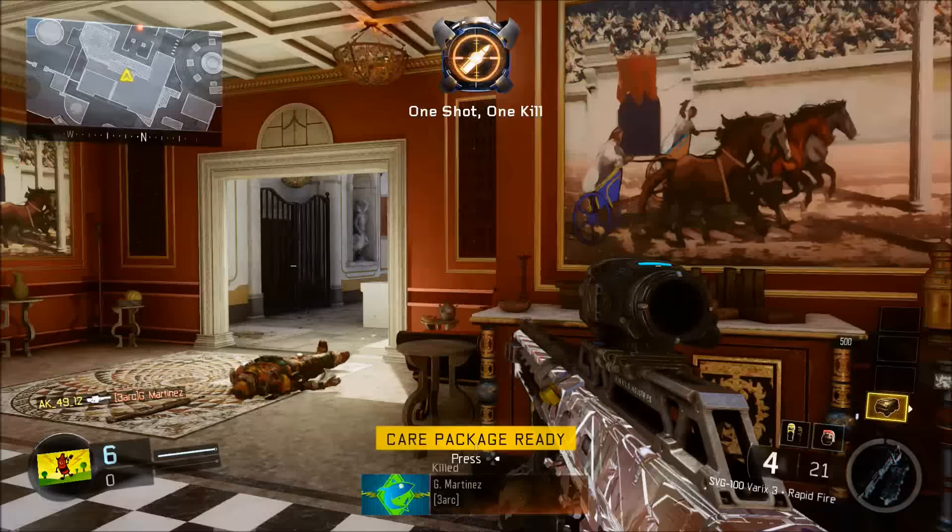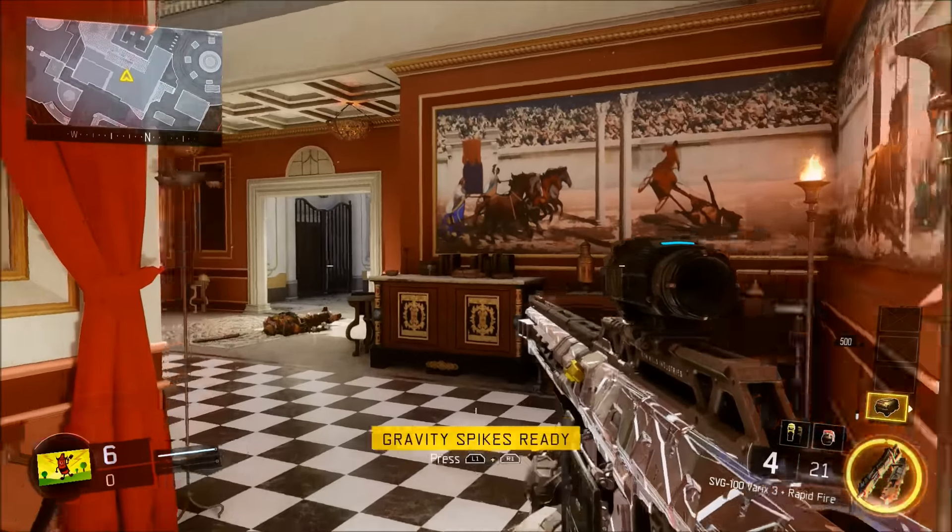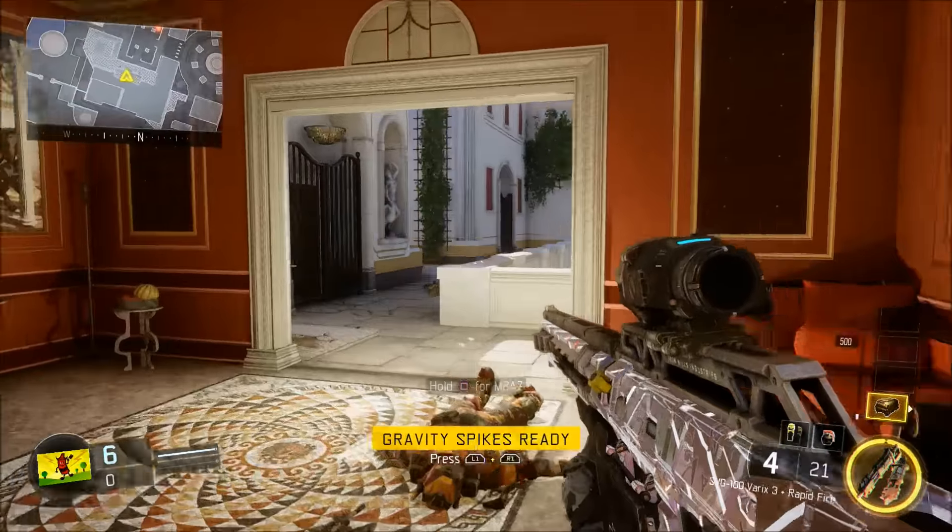All you want to do is get a care package. If you can get a care package, you've practically done the glitch, and as long as you can jump, you're good to go.